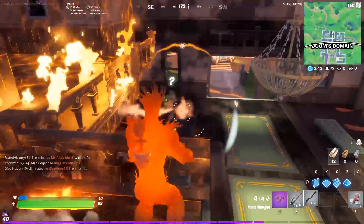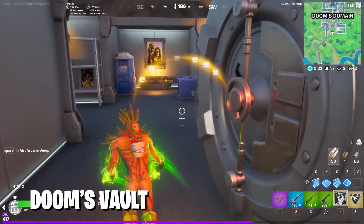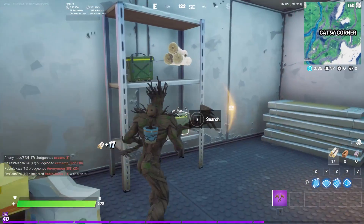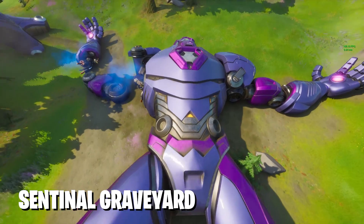At this spot there are henchmen and Dr. Doom himself, and you can actually fight him and take his loot, which is awesome because he also has Doom's Vault in Doom's Domain. Now you're probably wondering what happened to all the other vaults from last season like Kit's — well, if you guys saw my Iron Man video from yesterday, you may have noticed that yeah, it's gone. All the vaults you came to love in the past season have literally just vanished overnight.